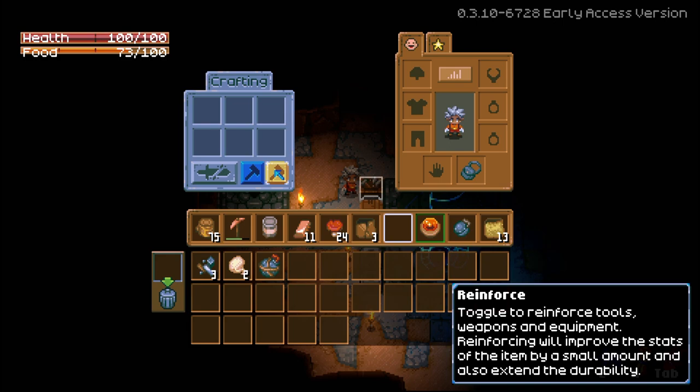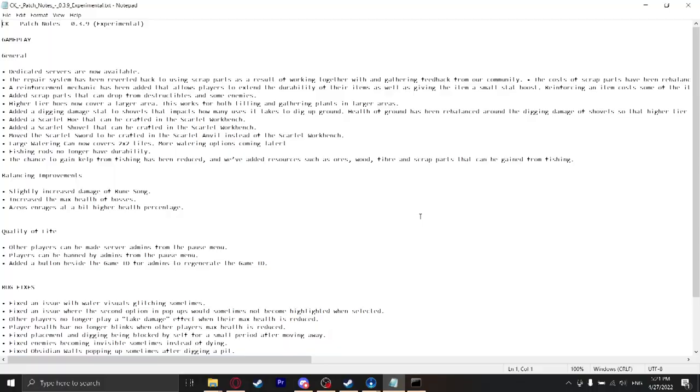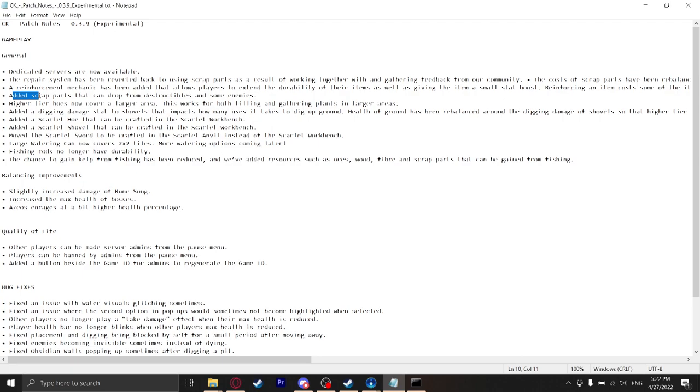Reinforcing will improve the stats of the item by a small amount and also extend the durability. That's really interesting. Let me go through the rest of the changes in the update because there's actually a lot of experimental changes. Dedicated servers are now available, which we talked about — and this is a huge one. The repair system has been reverted back to using scraps, which I think everyone wanted. But now the higher the item, the more scraps, which is what I thought would happen. The new materials you gain from salvaging are still gained that way as well, but they're also dropping scraps too. And the bedded merchant also sells scraps instead of wood, which is a great change. And then more places for scraps to drop.